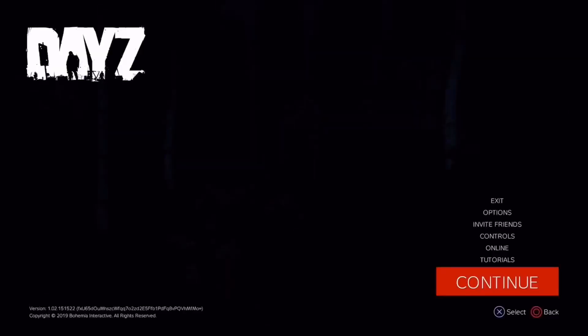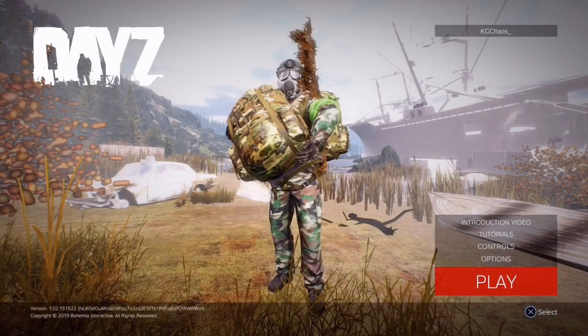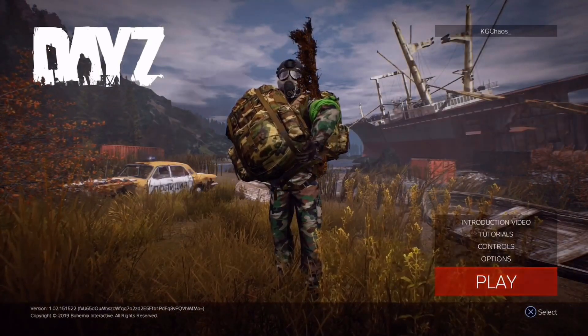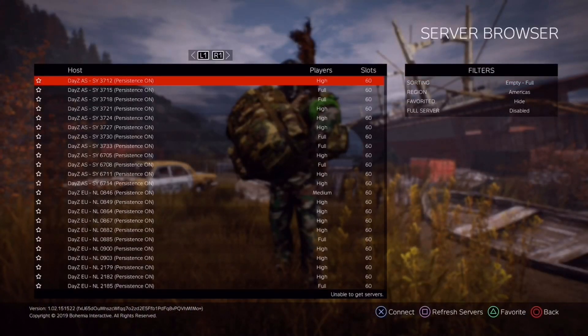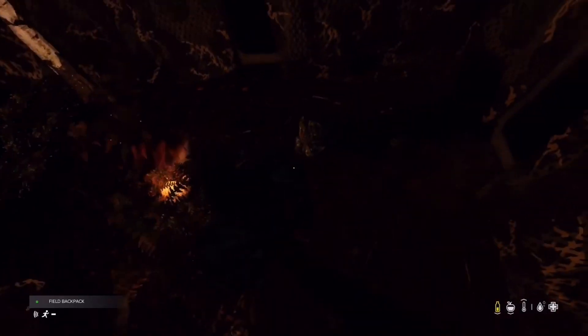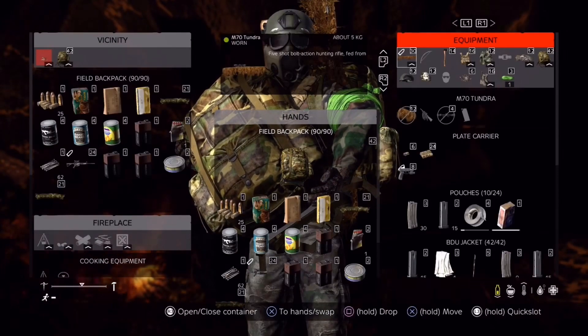Now as you can see when I get into the lobby, it does say the filled backpack is still in my hands. It's really dark but you can see in the bottom left corner that it's still in my hands. When you're done, go to the server list, find the server you were in, join it back, and it should still be on the ground. Here's the comparison — everything in the vicinity on the ground and the one in my hands is exactly the same. I duplicated the item.